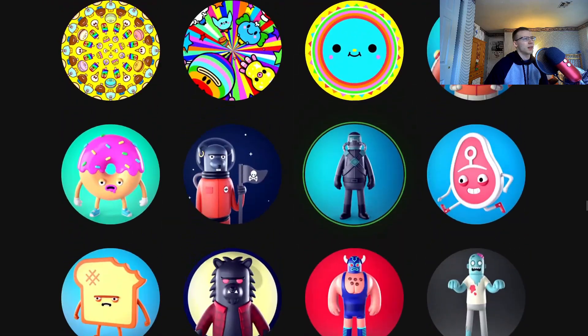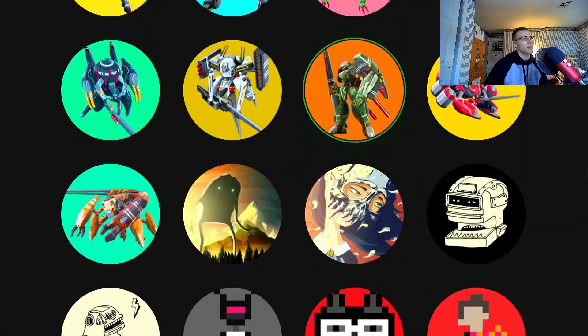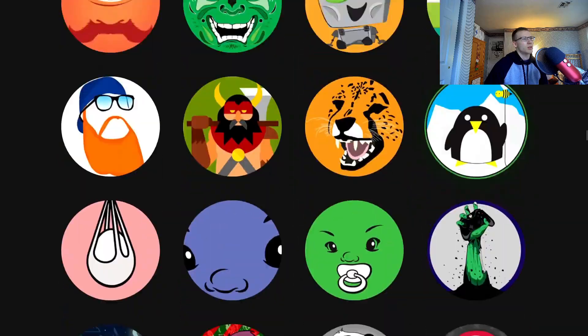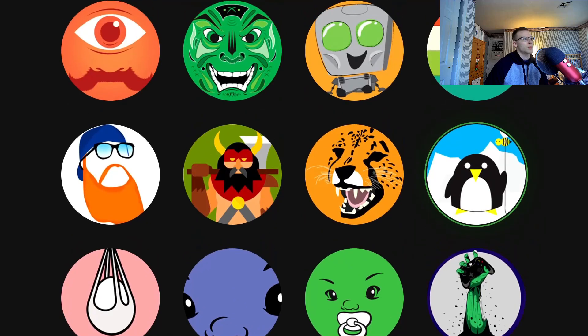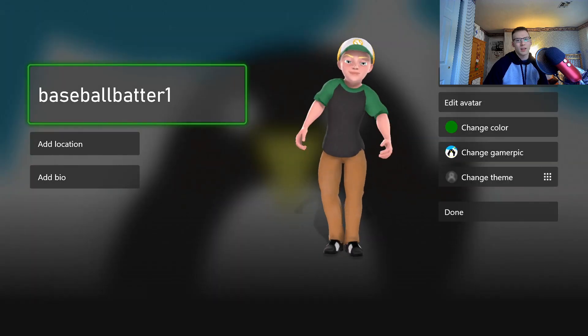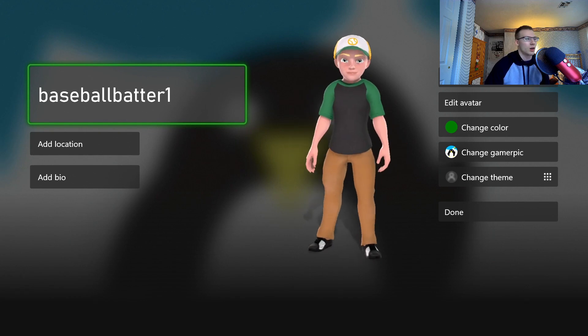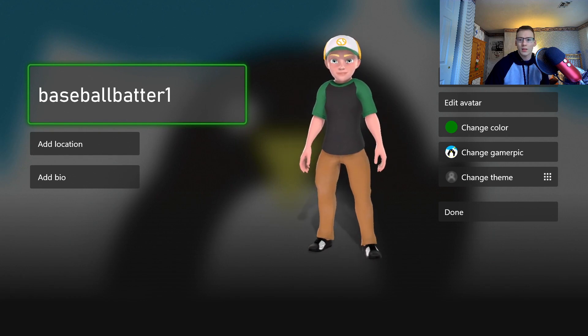Say I want to change mine to that penguin I saw earlier — I just scroll up, click on the penguin, and they just change like that. Now I have a penguin as my Gamer Pic, or profile picture, whatever you want to call it.